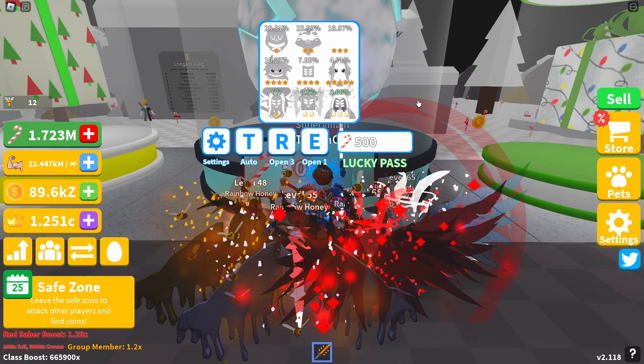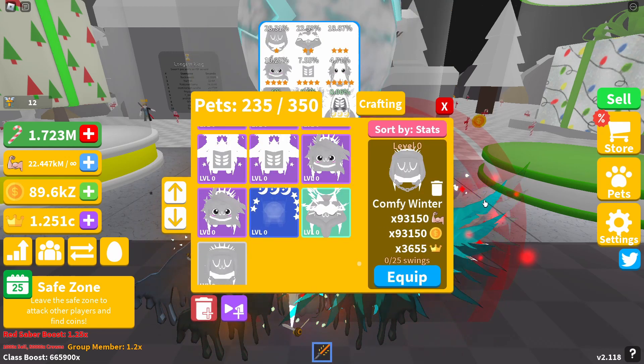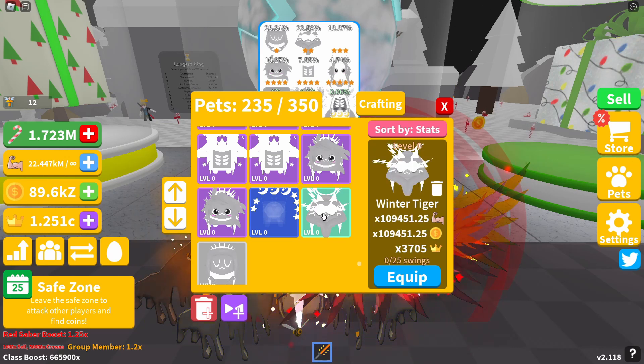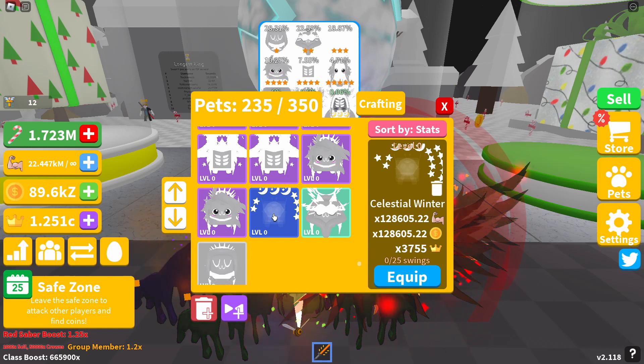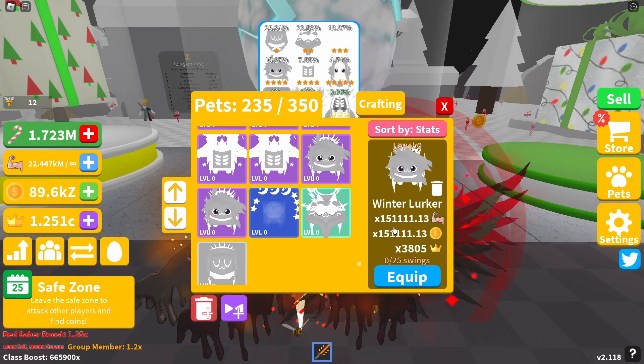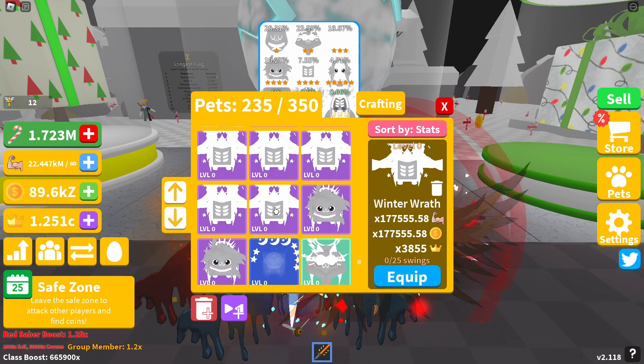I'm going to show you all of these pets now, ranging from our one-star to our triple moon. First, the one-star pet is called the Comfy Winter, giving 93,150 strength, coin boost, and a crown boost of 3,655. Pet number two is the Winter Tiger, giving 109,451.25 strength and coin boost, and a crown boost of 3,705. Pet number three is the Celestial Winter, giving 128,605.22 strength and coin boost, and a crown boost of 3,755. Pet number four is the Winter Lurker, giving 151,111.13 strength and coin boost, and a crown boost of 3,805. Pet number five is the Winter Wraith, giving 177,555.58 strength and coin boost, and a crown boost of 3,805.